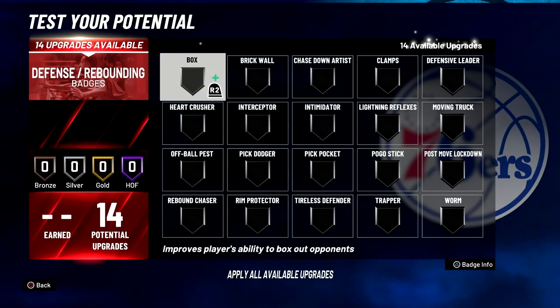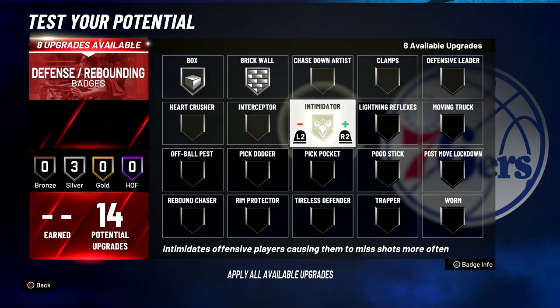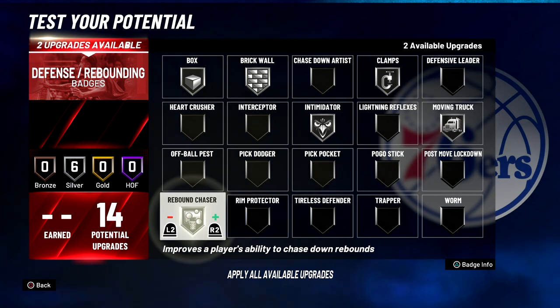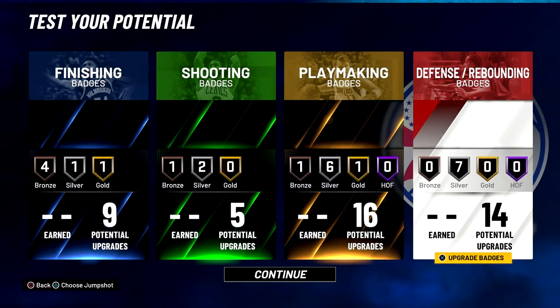For defense and rebounding badges: box on silver, brick wall on silver, intimidator on silver, clamps on silver, moving truck on silver, rebound chaser on silver, and pick dodger on silver. That wraps up the best Anthony Mason build.